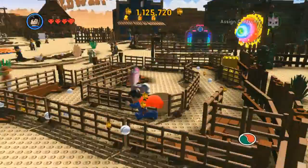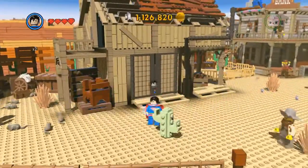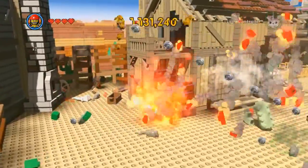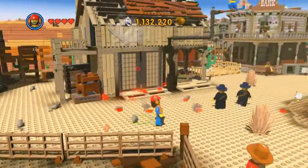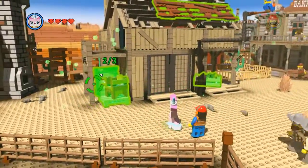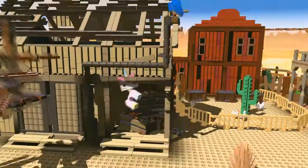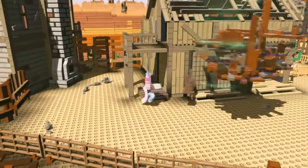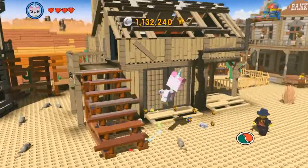Not far from there there is a barn, and you need to destroy the cactus right in front of it — you can see Superman standing there. Destroy that and it will allow you to build stuff with a master builder. Use a master builder to do the master build, which will create some staircases. You'll be able to go up onto the barn roof and create another contraption which is like a whistle.